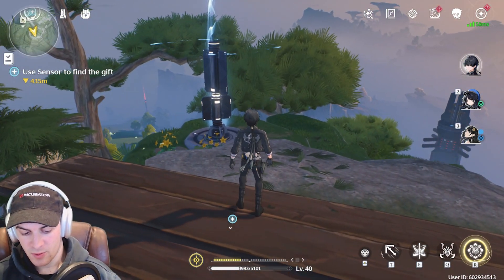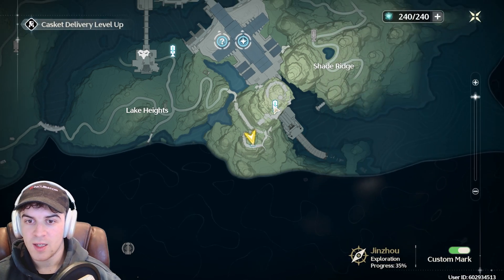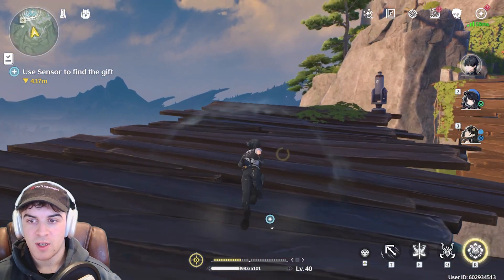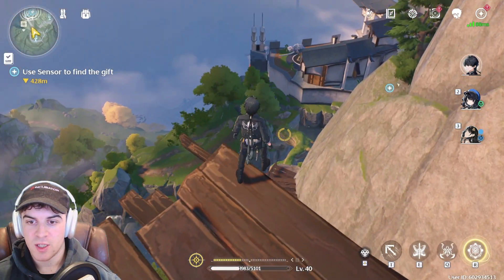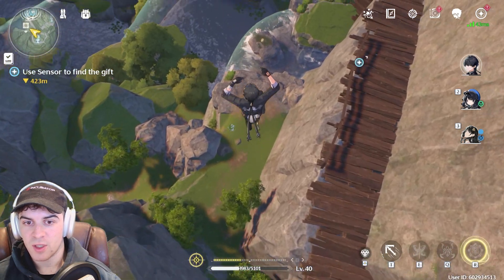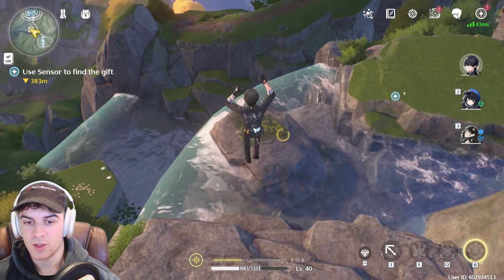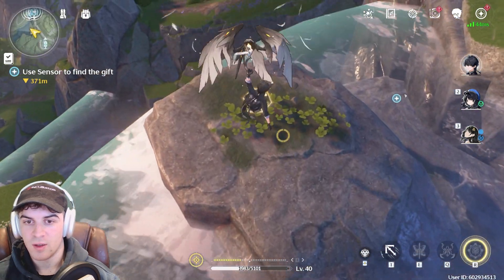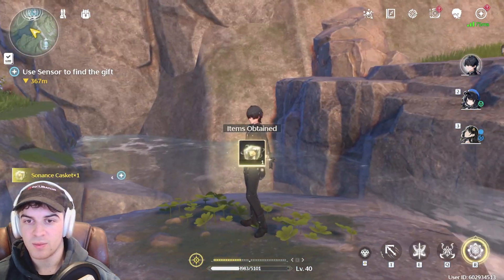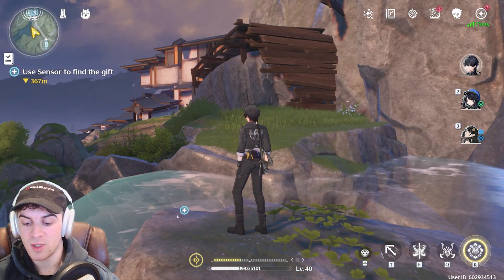This next one is also very easy. You want to go to this beacon here — it's on the mountains, similar to where we went earlier. Turn around and go up the bridge, then come off the edge. You're going to see it's down there. You basically just want to fly across here and land on it. Pick it up — super simple to get.